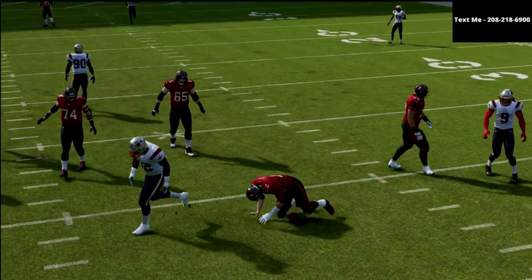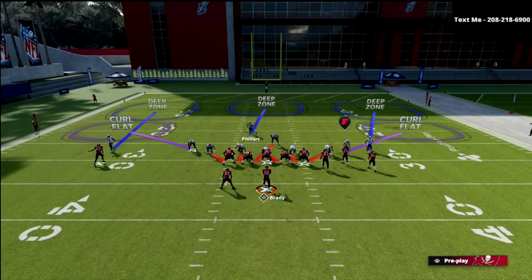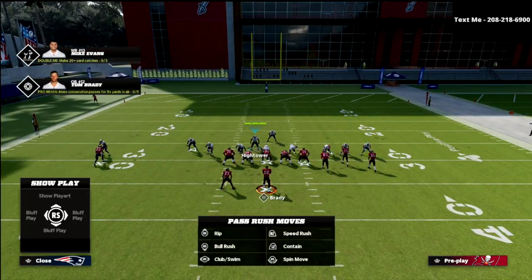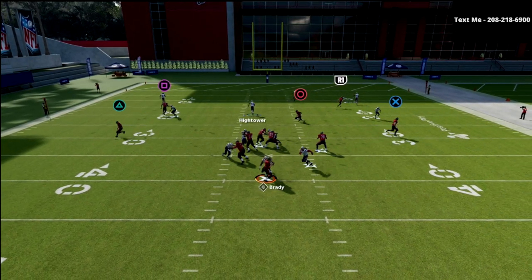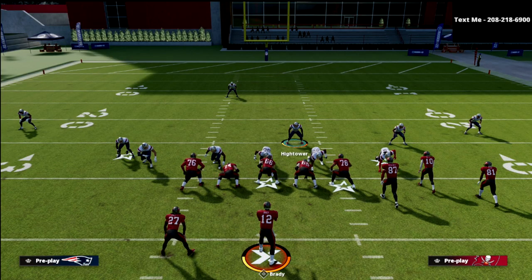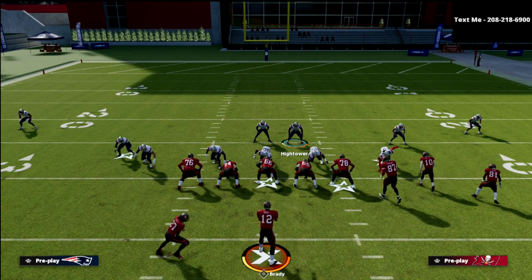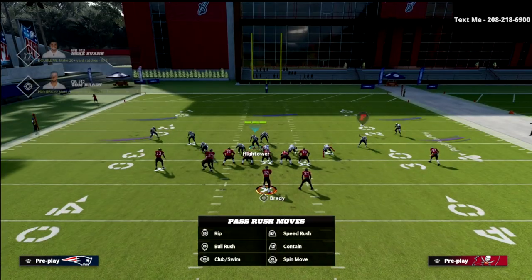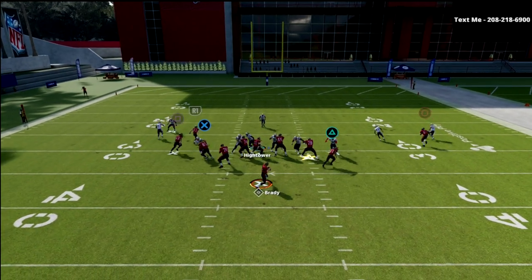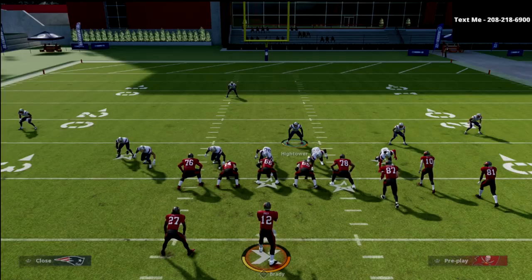The beauty of this pressure is it's very simple — just globally blitz your linebackers. I think it significantly helps the coverage to move this safety over, and I like to get him as close to the center as possible. You're going to see A-gap and edge pressure screaming at the quarterback. And if they flip their formation, literally keep it just like this — you might want to re-press, but other than that the pressure is still going to come in.